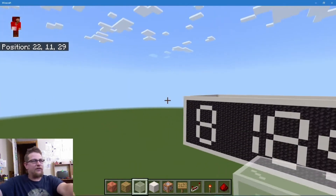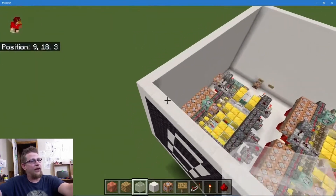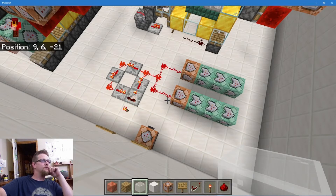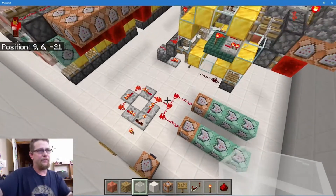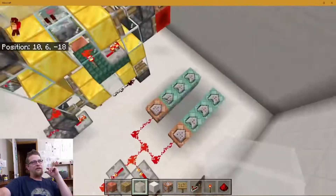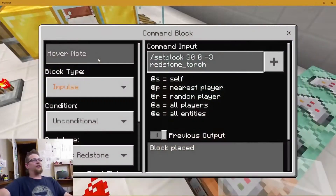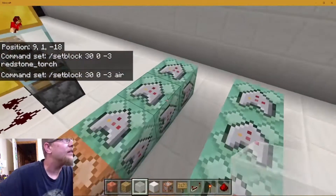I'll do a little fly-around just in case any of you want to try and replicate it, starting with the timer. This top first row of blocks determines where the torches land. This sets a torch, this deletes it, this sets a torch, this deletes it.